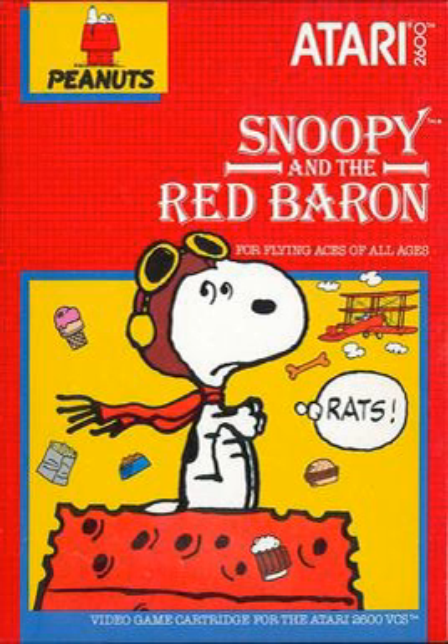A Gold Baron is earned when the player downs 50 Red Barons. In the game, the Red Baron often flies above the clouds; however, Snoopy cannot fly above the clouds in the play setting. An exclamation mark appears whenever one million points are scored.